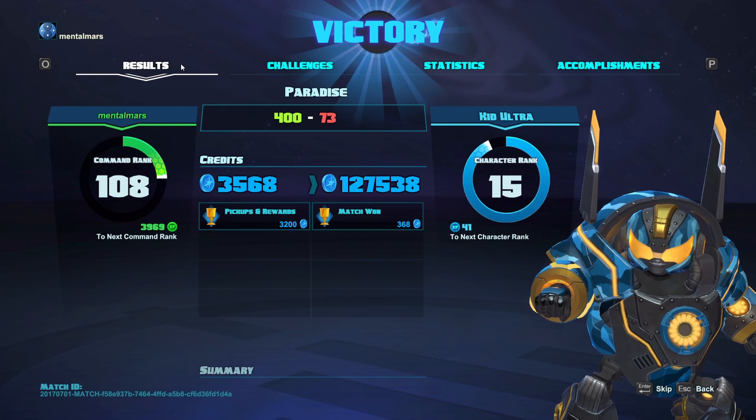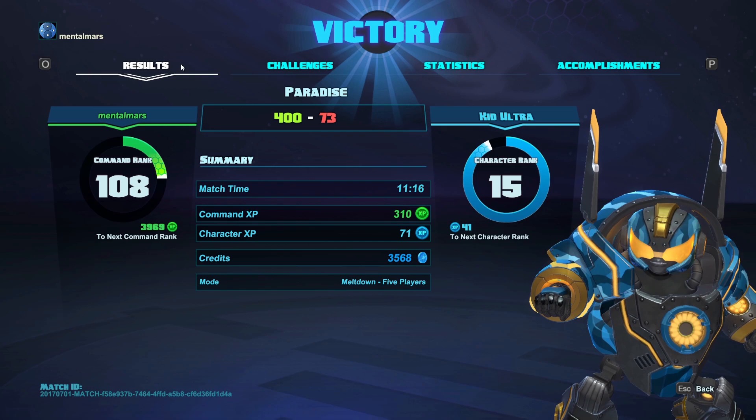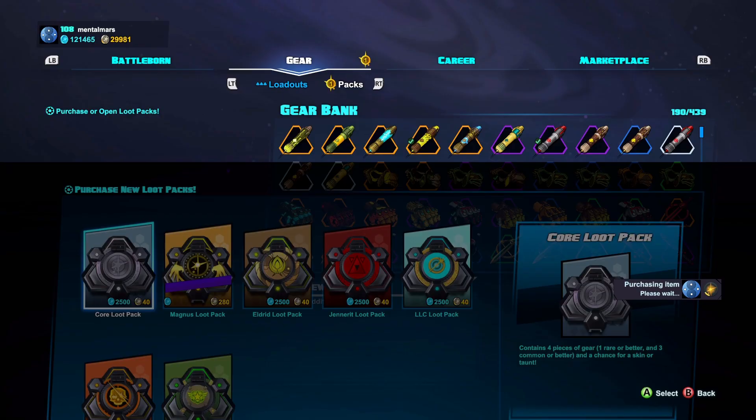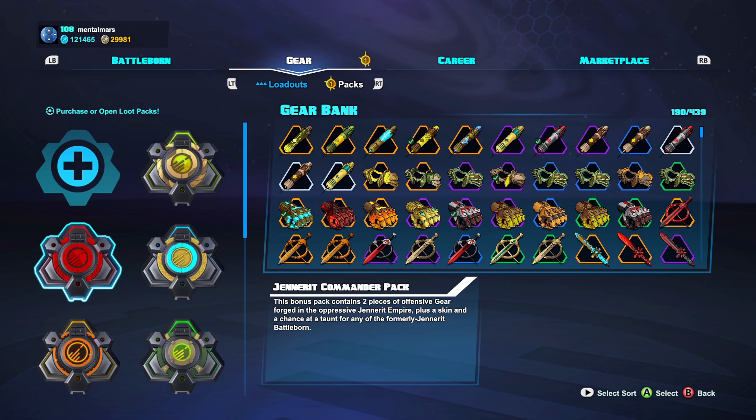So now you know what gear can do, but how do you get it? Well by simply playing the game. This way you earn credits that you can spend on loot packs. The core loot pack has a small chance of dropping a legendary gear. You can also get various loot packs as a reward for leveling up, though it's not a very effective way of getting legendaries.